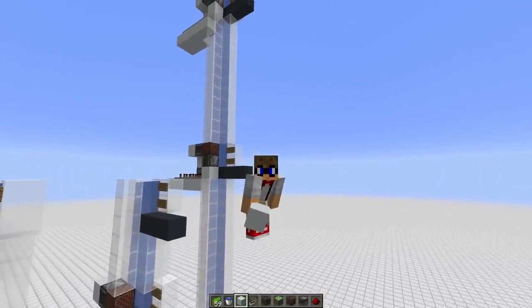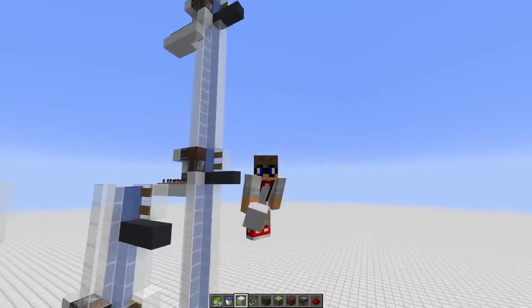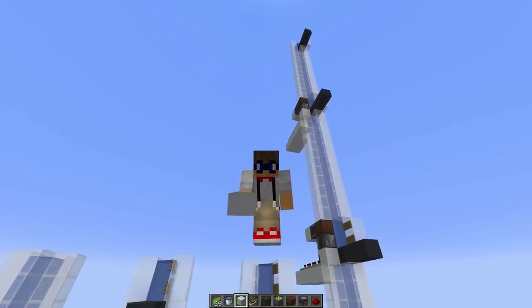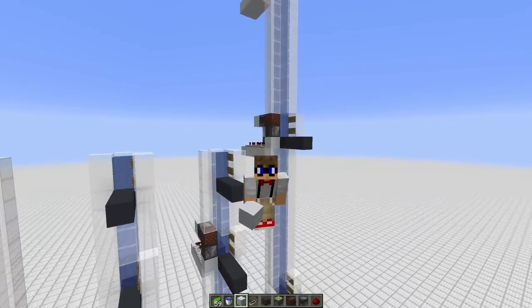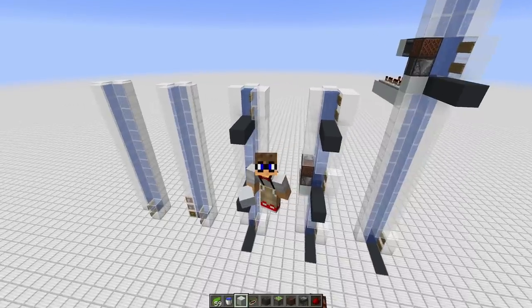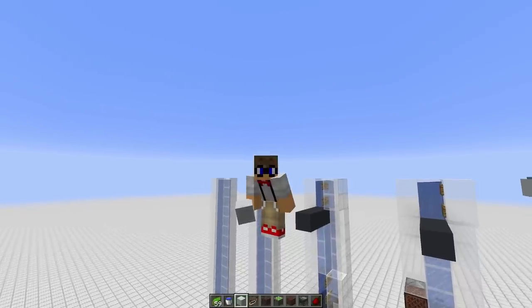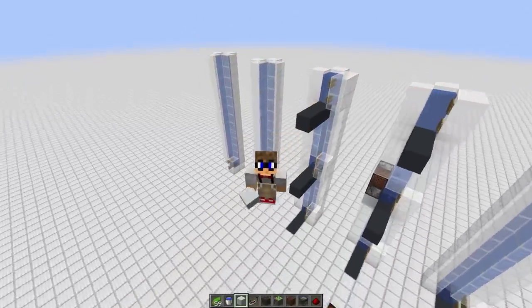And there you have it — a super simple multi-floor bubble column elevator. There'll be a world download in the description if you want to have a look at this world for yourself. If you want to see me build this in survival in a huge Death Star over the void in the End, check out episode 46 in my Road to Hermitcraft series. If you enjoyed the video and found it useful, please leave a like, consider subscribing, and drop any comments or questions in the comment section. Until next time, my geeks — I will see you later.